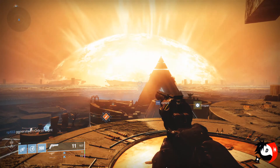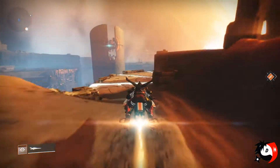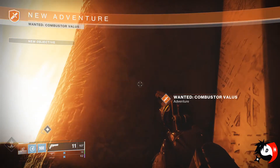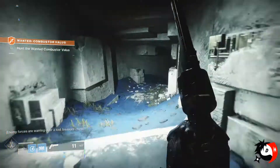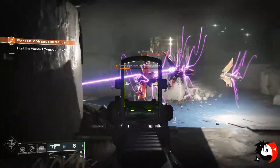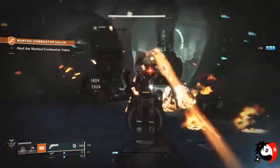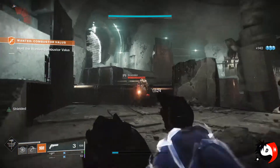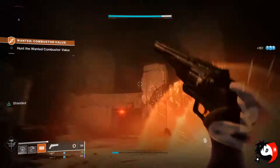Now the last thing we have to do is a wanted bounty for the Tangled Shore. I took the highest bounty the Spider has to offer — this week it is Combustor Valis, a weekly bounty that resets only on weeklies, and you get different sets of bosses each week. When you go inside the lost sector, there will be only one boss. If you've done this lost sector previously, you'll know the boss was running away from the Cabal inside. Each of those bosses is usually running away from something else in the lost sector, and for the highest-level bounty it will always be in the form of an adventure.